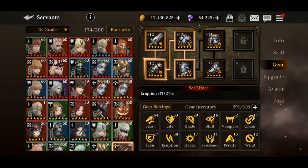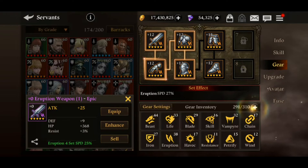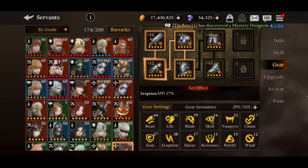Moving on to the build — as a healer build, you should obviously go with Eruption for the speed and Life for the extra tankiness. That's how you should be building her up.